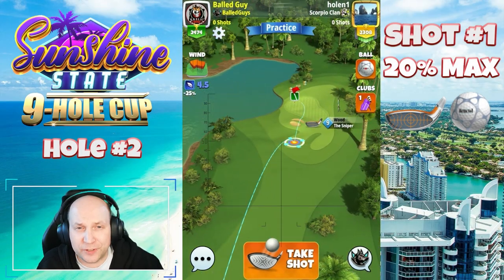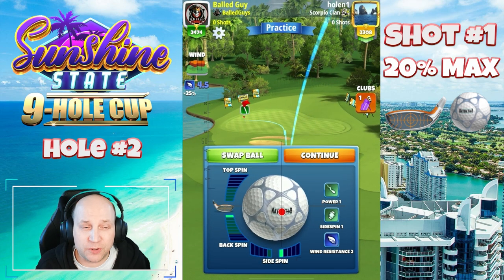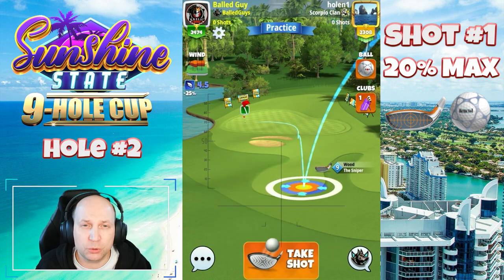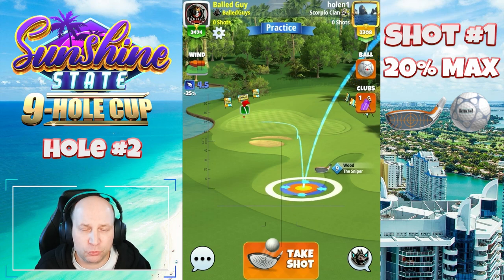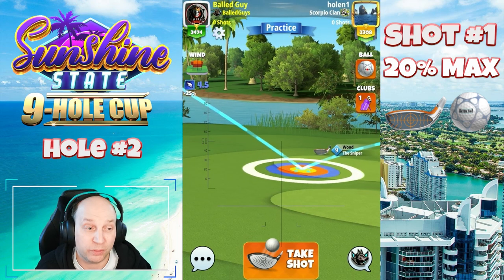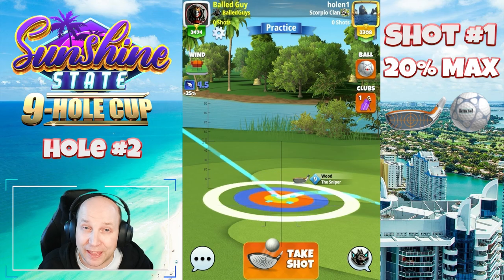Hole number two — this is an interesting par three. I think a very consistent way to play here is with the sniper. I give it like one back, one right, and try to just trickle this one down to the hole. Depending on the wind angle here, this one could be difficult. You could also play a max backspin shot with a rocket or a higher-level Thor's hammer, depending on the level of clubs in your bag.